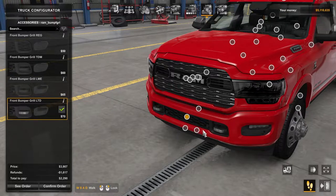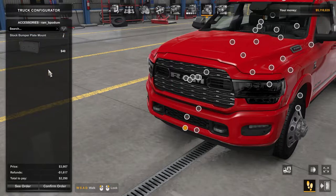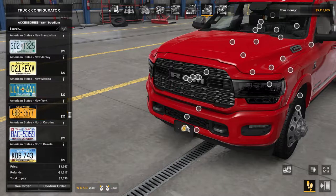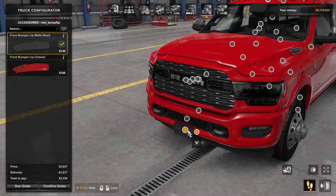Bumpers — you obviously have your black plastic bumper, chrome, or painted. I'm gonna go painted because I like it. This is for the tow hooks. You can remove the fog lights if you don't want them, or you can remove the tow hooks as well — I'm gonna keep all of it, I think it looks awesome. License plate mount — I hate front license plates, even in real life. Bumper lip: painted or black — we're gonna keep that one black.